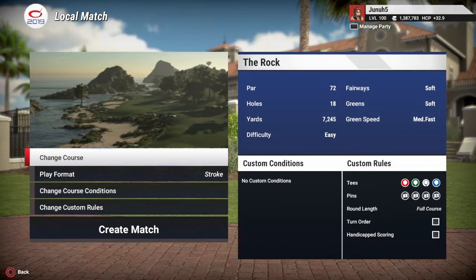Hi everybody, Juna5 back for another course. Today's course is called The Rock and it was created by Crazy Canuck 1985.